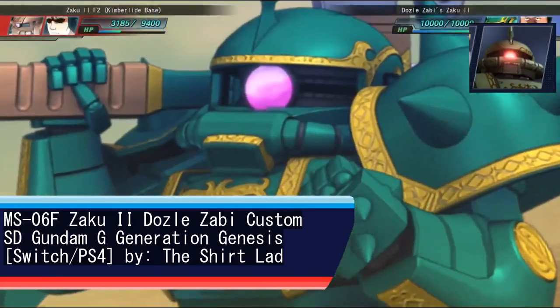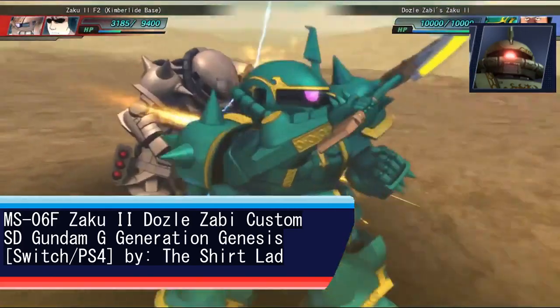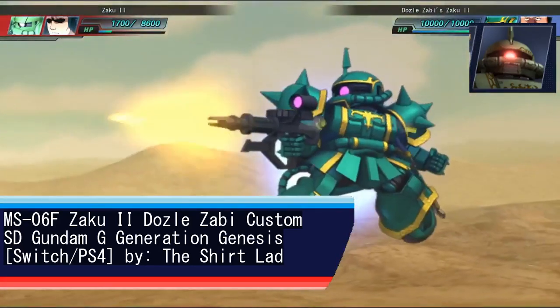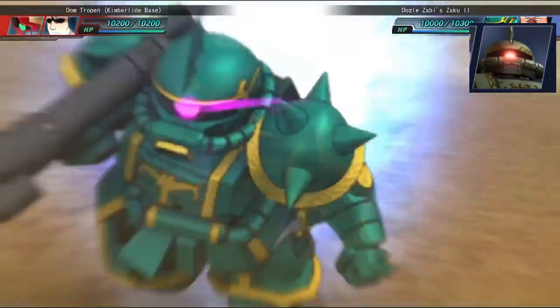Yet another G-Generation Genesis entry, since I really like the added gravitas to the Heathawk's wings. The loadout is more or less similar to most games' Zakus, though without grenades, and the Heathawk is significantly larger alongside a damage increase.